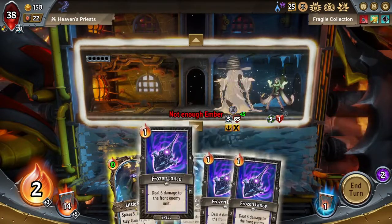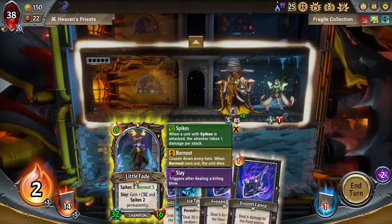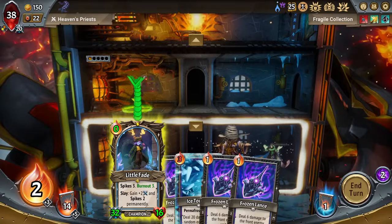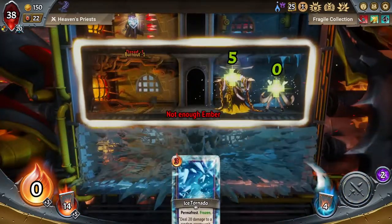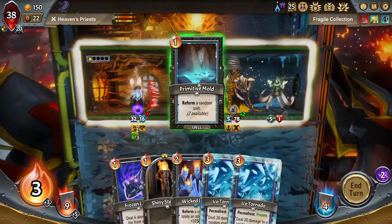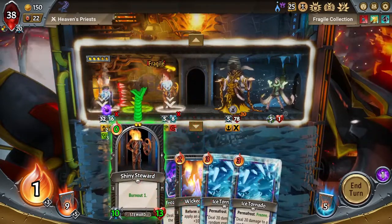You're literally only gonna do 3 damage from your spikes. That's a bit iffy. If I play you up top next turn you'll actually be dazed, so let's play you up top now and then we'll just get this. See, the Fragile really changes the way you have to approach units. Okay, this is perfect — I'm gonna reform and get a unit to basically absorb the damage. Boom, boom. And then 30 damage.